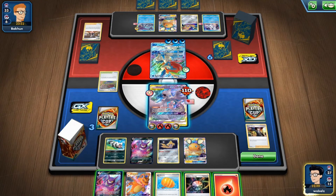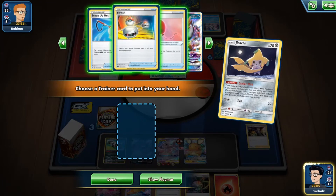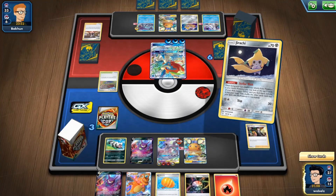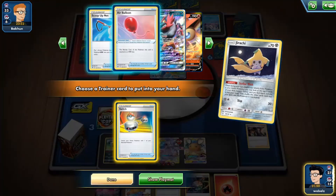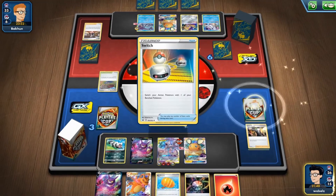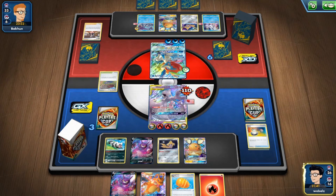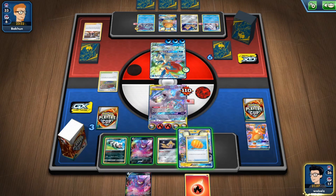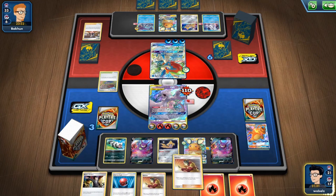I might want to use the Chiraji first. Okay — I might attach the Aurora to the active, discarding the Torizard. Let's start by retreating into that Chiraji I believe. Let's see what can I get — Stellarish. Switch, Scoop Up Net, Air Balloon. I believe I will take the Switch. Play the Switch onto the Mewtwo, play the Aurora on the active discarding the Torizard, playing the Big Charm onto the den maybe. And playing the Crobat — hope to find the Welder. Perfect — we find the Welder here. The Welder to the active — I just attach one so I have one left for next time.